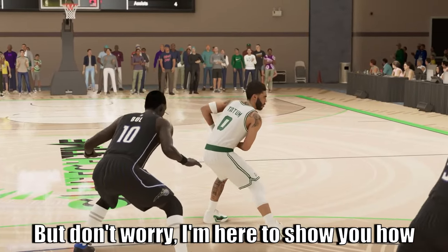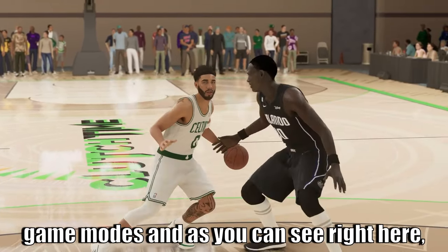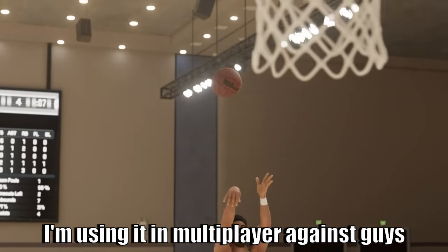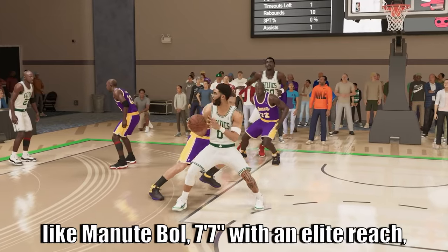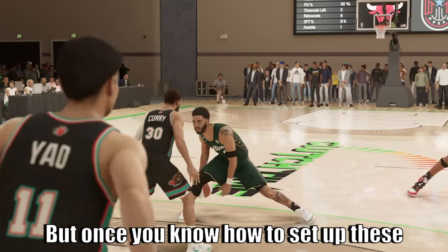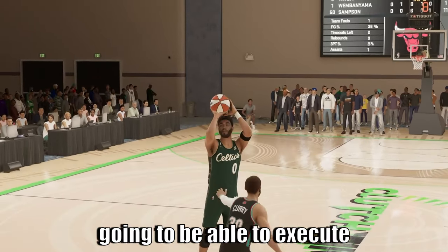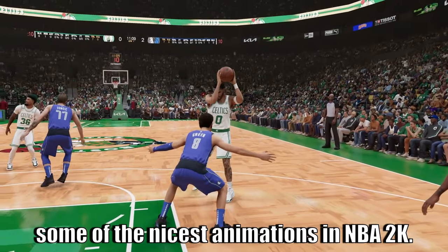But don't worry — I'm here to show you how to set these up in both offline and online game modes. As you can see, I'm using it in multiplayer against guys like Ball Ball, 7'7" with elite reach, elite defensive statistics, and that athleticism. But once you know how to set up these signature moves, you're going to be able to execute some of the nicest animations in NBA 2K.